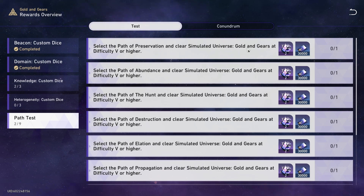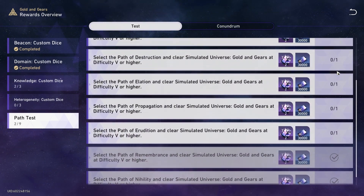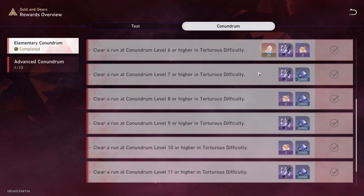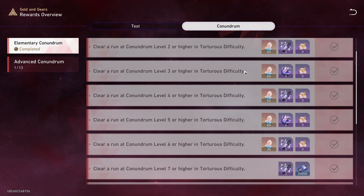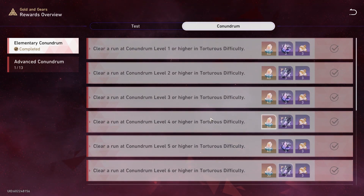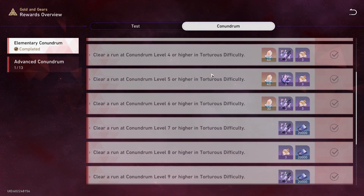This is the only part of these that gives no jades, so you don't really need to pay attention to this, and if you want these, they're pretty simple to just follow. For Conundrum, it looks pretty difficult, but there's one thing to consider. You don't get any jades after difficulty 6, so as long as you clear up to difficulty 6, that's all the jades from Conundrum, and I'm going to show a strategy that I used that is pretty free to play that can get you up to at least Conundrum level 6.